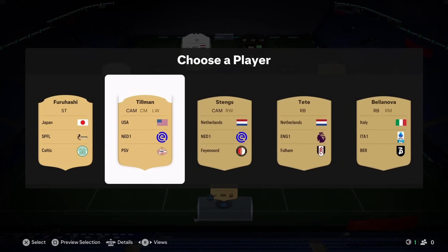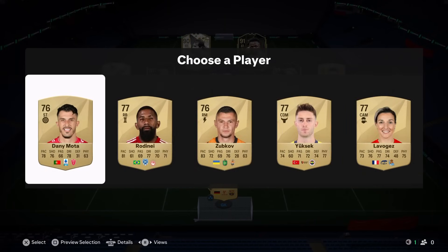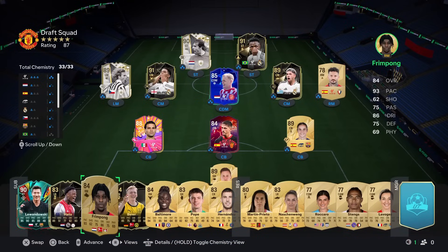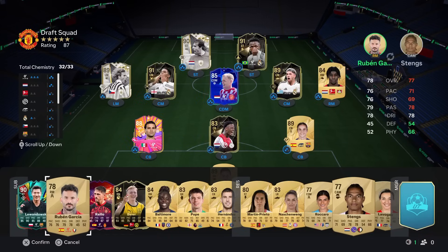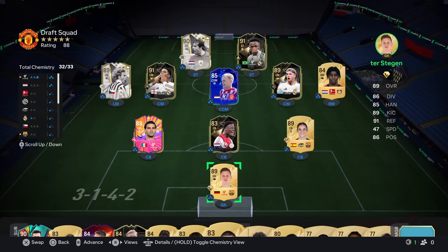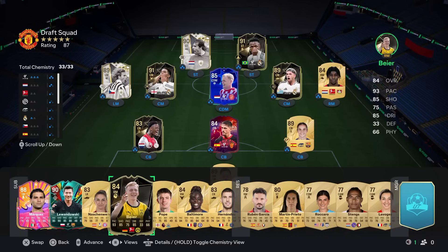Next pick — we'll take Stengs here. And then our last pick — moment of truth — that's not going to help us. Let's see if we can do anything to get the rating. Jerrell Hato — does it drop us? It does drop us. With Nashon Ven in there we are 88 rated! A Spanish manager — or actually a Dutch manager — and we have another joint world record. What a crazy draft!